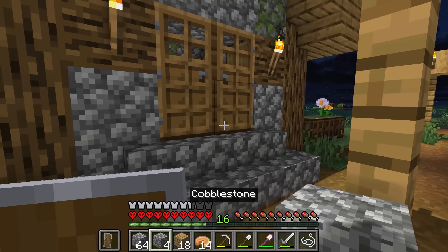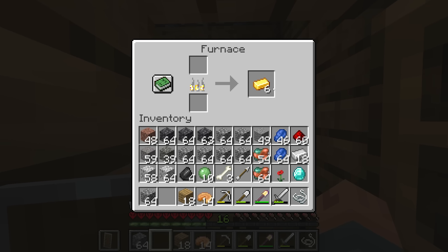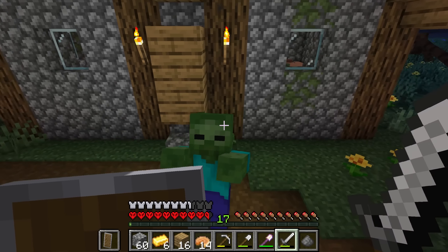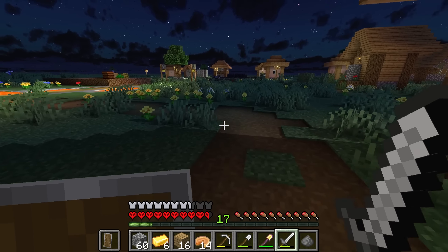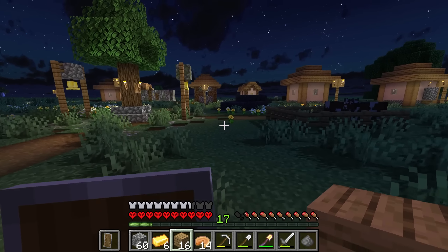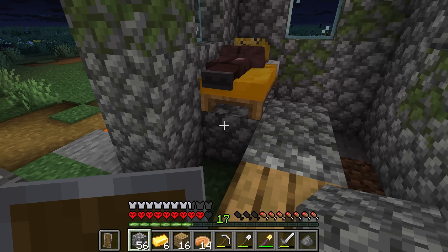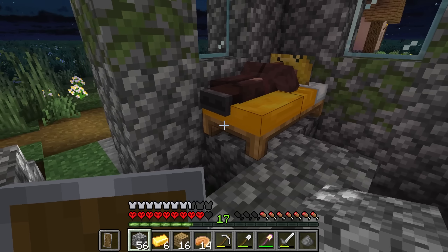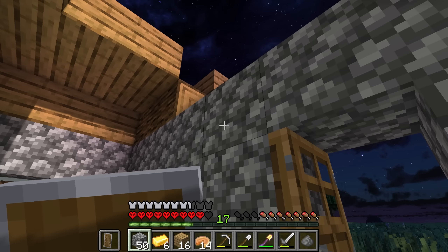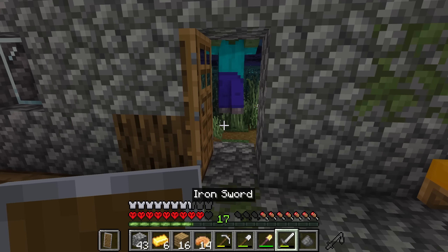Oh, there's one villager there. Do you know what — I think it might just about be time to do that. We need to save the villagers, my friendos, we really do. These guys are nitwits, aren't they? Kind of tempted to just let those guys die — I only want the guys who actually have professions. Talk about living on the edge there, bud — not only are you sleeping above what was lava, you're also sleeping in a completely open house. We have a masochist villager here.